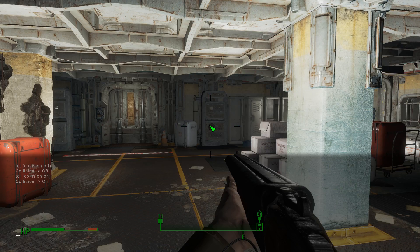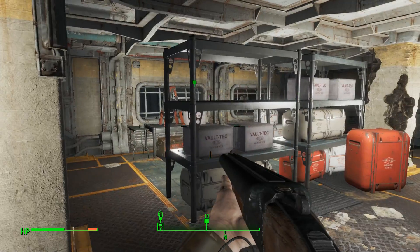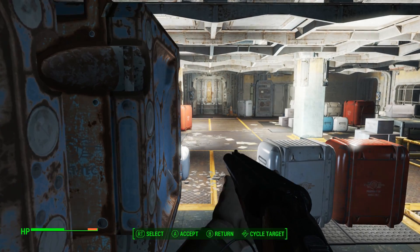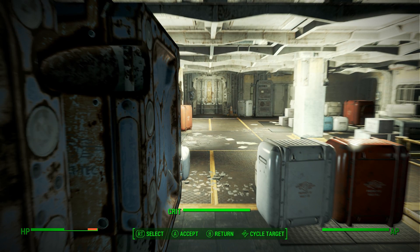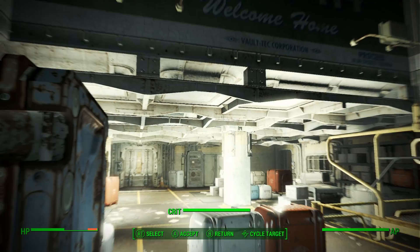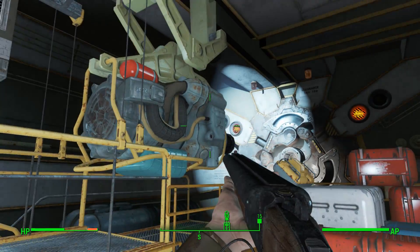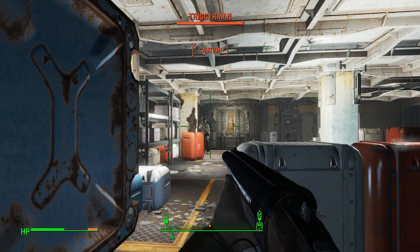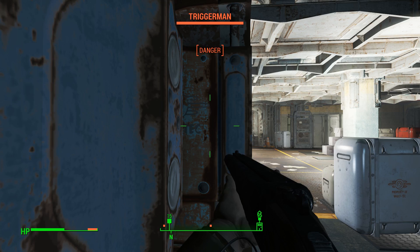Now you're inside the vault. If you had attempted to activate the vault door before doing this, VATS won't work — but since we bypassed that button, VATS is working perfectly and you should be able to continue on with the quest as normal. Fight your way through the Triggermen and rescue Detective Valentine.